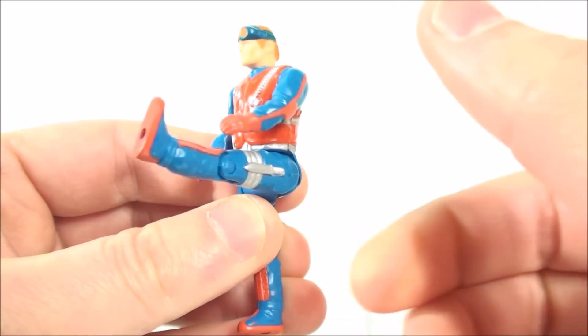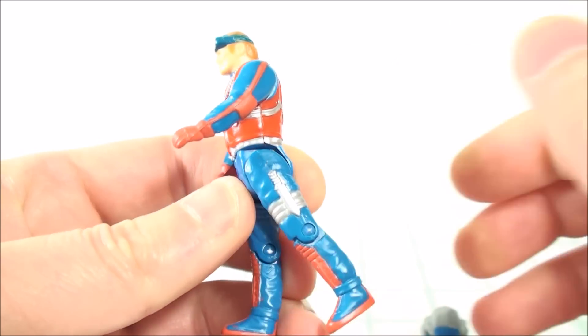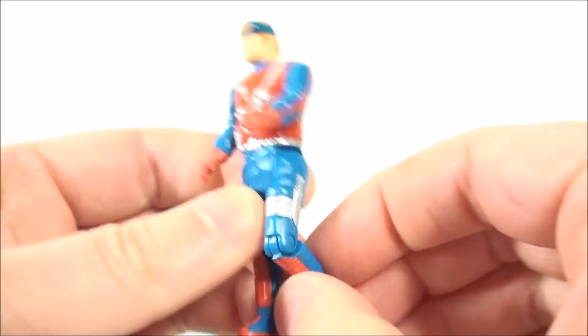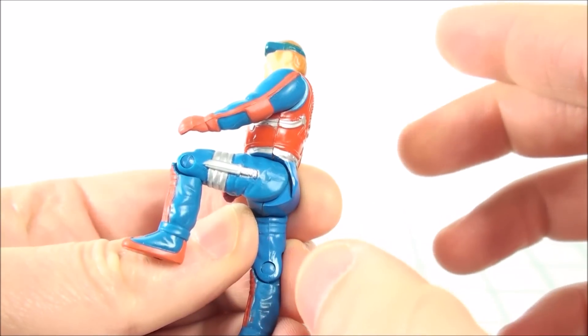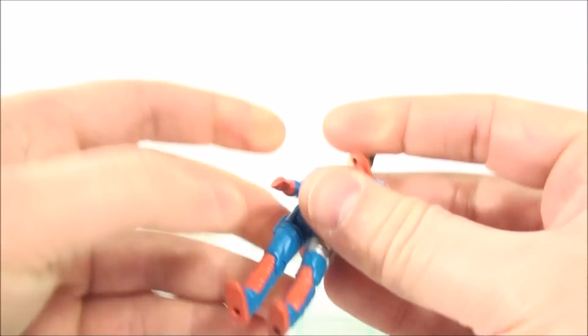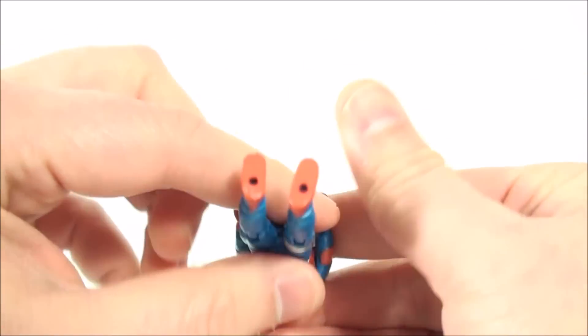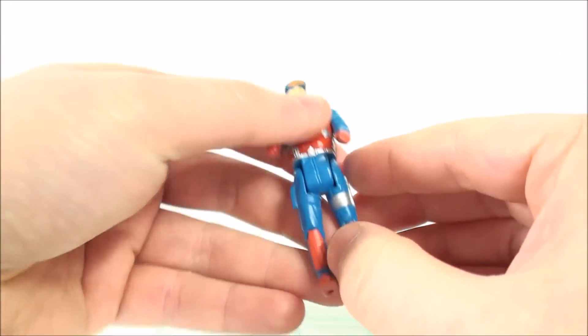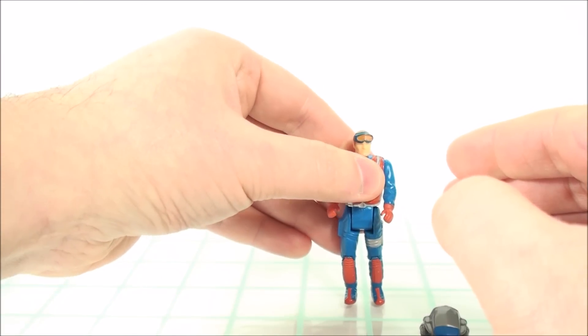His legs can go forward to about there and then can only go back so far — it is hindered by the sculpt of his butt cheek. And then you do have a 90-degree bend at the knee, which I think is all you need for such a small figure. You do have peg holes on the bottom of his feet, which you can utilize on some vehicles.